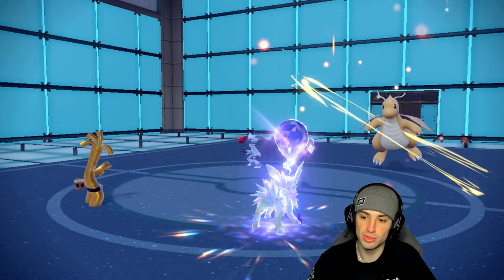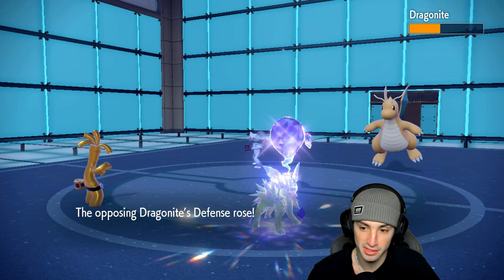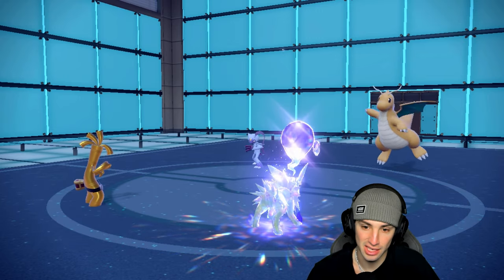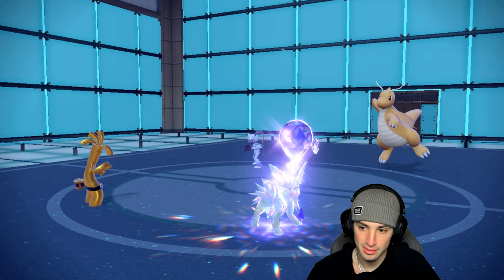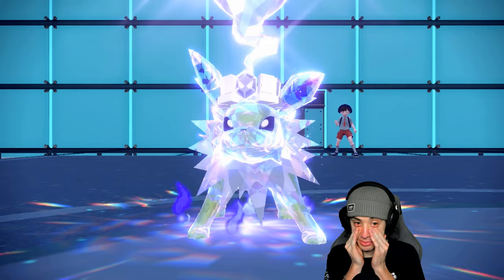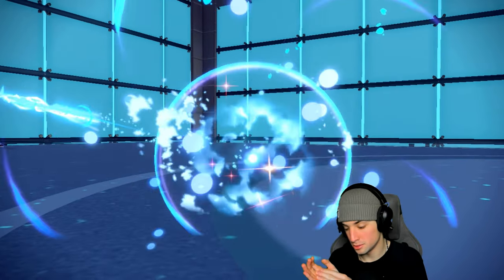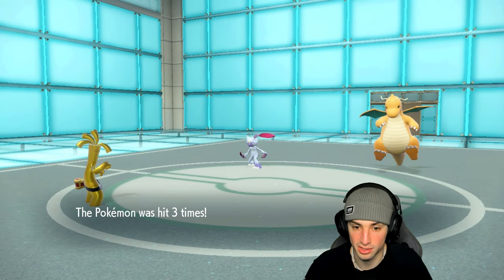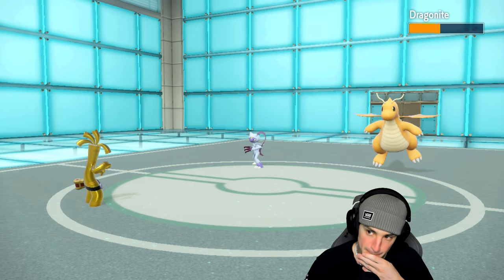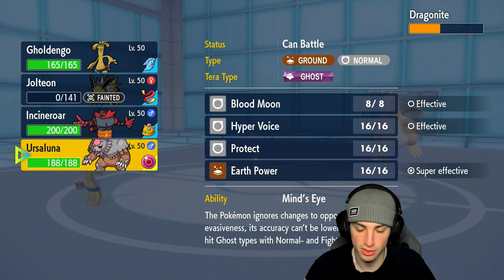A Coaching boost pops through — boosting its Attack, which is kind of scary. Scale Shot is probably going to take out Jolteon, yeah — it does a ridiculous amount of damage and boosts its Speed at the same time. Now I'm really hoping Gouging Fire can still outspeed after the speed boost — if it can, I can finish off Dragonite with another Make It Rain. Let's go into Ursaluna.